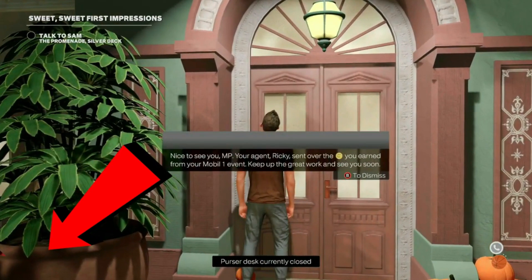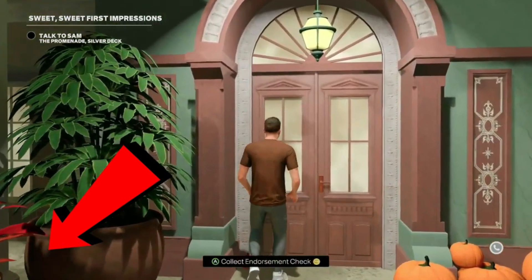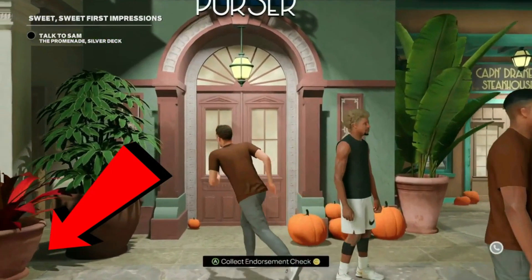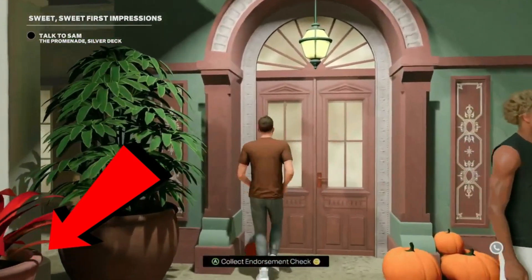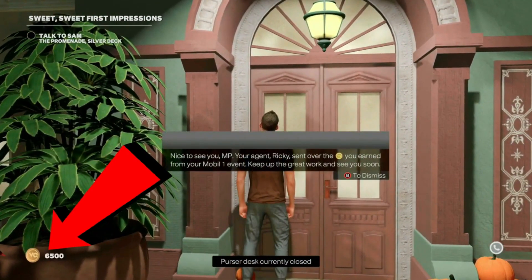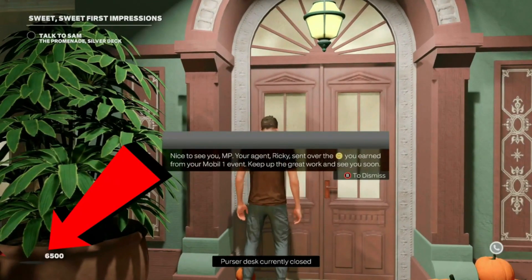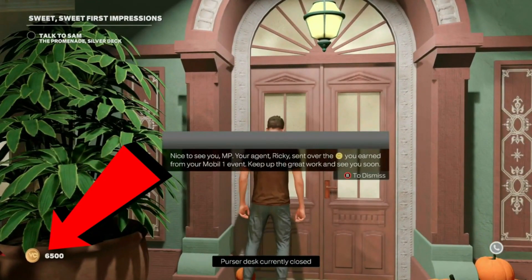This glitch is the closest thing that we've had to the NBA 2K19 endorsement VC glitch that we used to go crazy with back in the day. If you guys do this glitch all the way through, you can get up to around 10,000 VC each time, and you can spam it over and over again by making brand new players. Make sure y'all boys watch the video and do each step as I list.